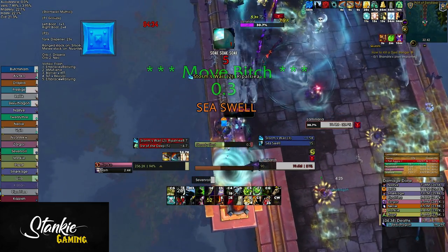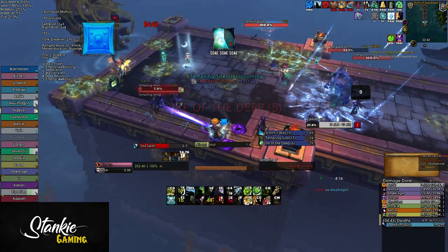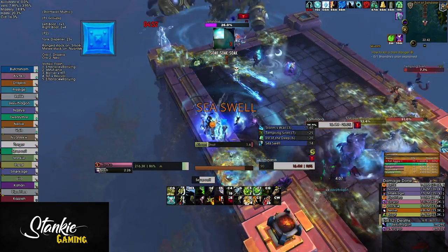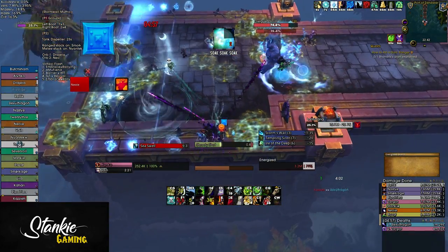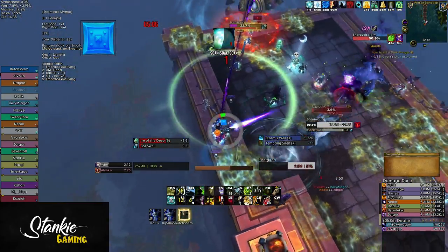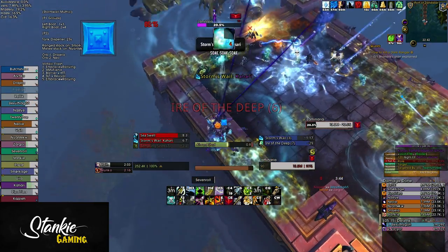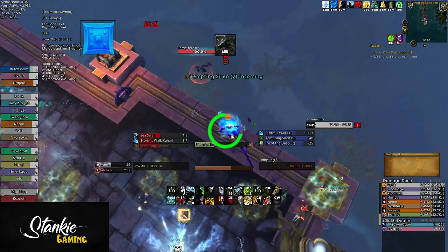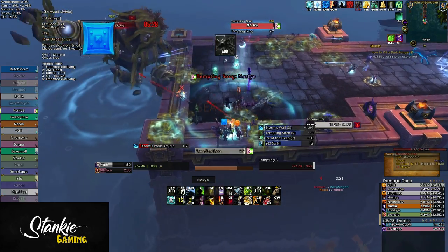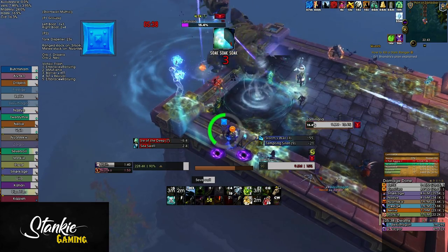Phase 2 is really all about add management and not moving too fast with sea swells. As soon as you've got a grip on how the adds work and how much DPS you need on them and when, the boss will die pretty fast. You want as little hard nuke on the storm adds as possible - you want them to die from the dots and always die just before they reach the boss. If they die halfway to the boss, you've wasted DPS that you need on the boss. So let the dots do most of the work on the adds and swap when they're close. We used Bloodlust roughly 4 minutes into the fight when the Demon Hunters got their meta back and the DPS from the right side boat got their 3-minute cooldowns back. Manage the adds, don't lose players to the sirens, face tank and heal through the Voltaic Flashes, and make sure you soak each and every Ire.